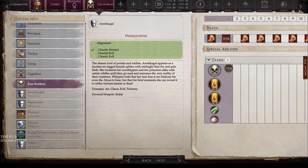The next god is Areshkagal, with alignments of chaotic neutral, neutral evil, and chaotic evil. The demon lord of portals and riddles, Areshkagal appears as a faceless six-legged female sphinx with midnight blue fur and pale flesh. She torments her worshippers and prisoners alike with unfair riddles until they go mad and renounce the very reality of their existence. Whispers hold that her true face is too hideous for even the abyss to bear, but that for brief moments she can reveal it to strike viewers insane or dead. Her domains are air, chaos, evil, and trickery, and her favored weapon is a sickle.